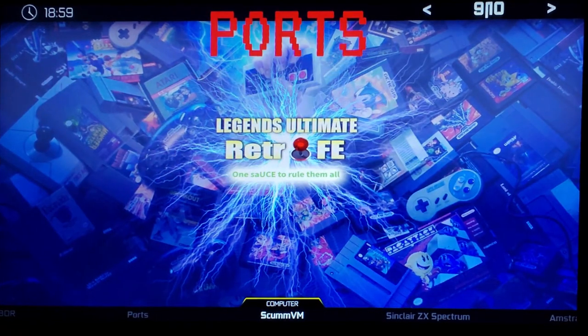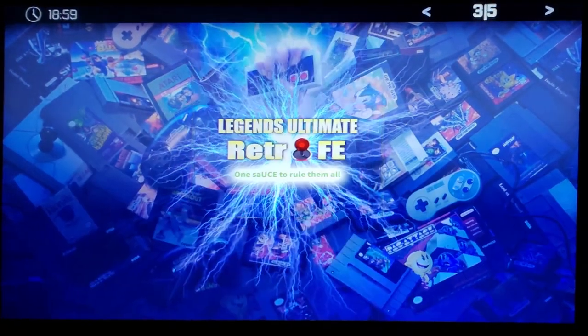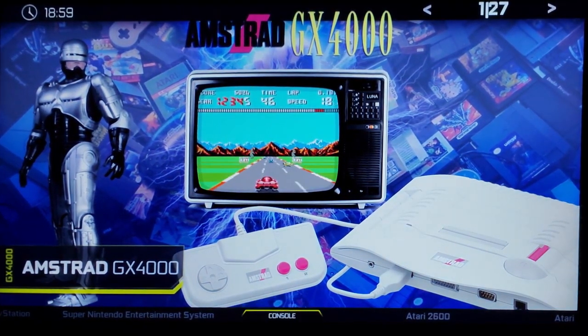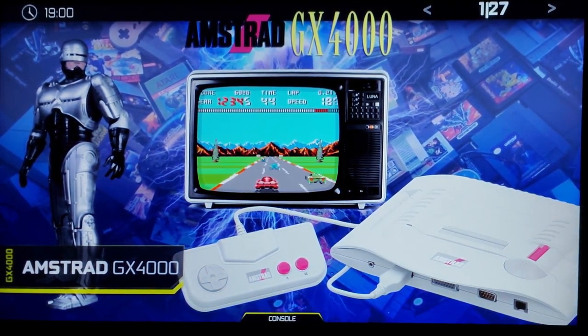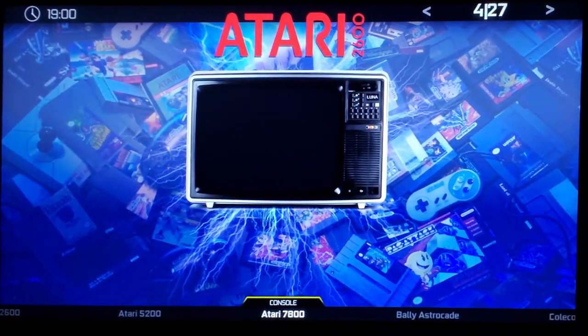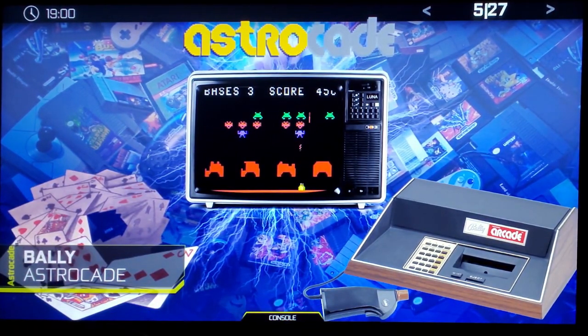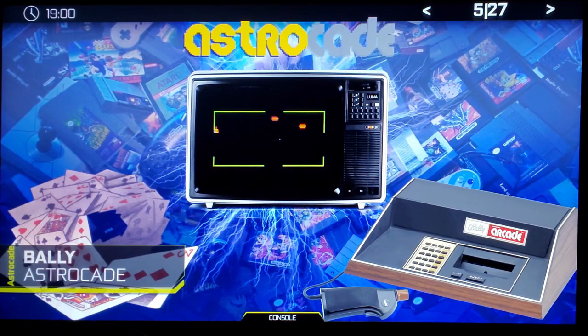I showed Ports last time. Let's jump into consoles. You'll notice there are 27 systems now: Amstrad, Atari 2600, 5200, 7800, and a Bally Astrocade — I didn't even know what a Bally Astrocade was.